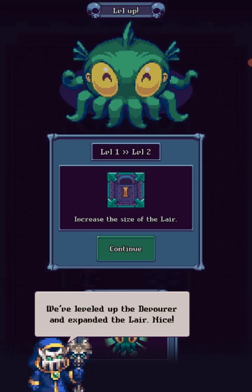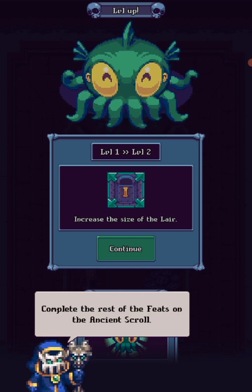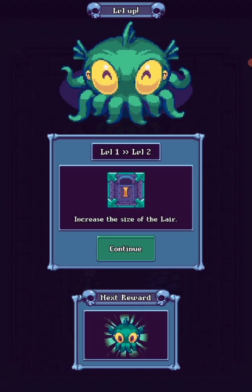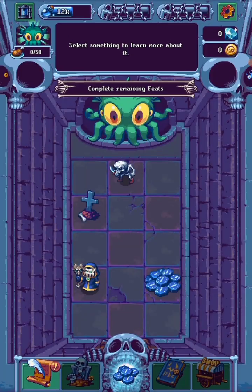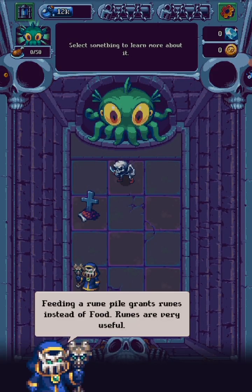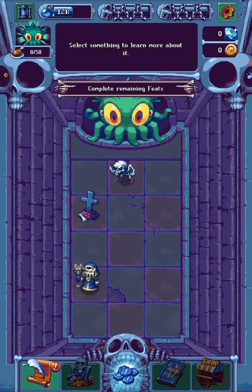Oh, there's cool stuff. Huge. Now that's leveled the Devourer and expanded its lair. Nice. I've got some room. Complete the rest of the feats on the ancient scroll. Feed a rune to the Devourer. Feeding a rare pile of runes gives runes instead of food — runes are very useful. Merge your runes together before feeding them to the Devourer to earn more runes.